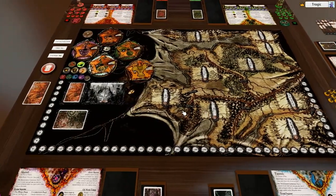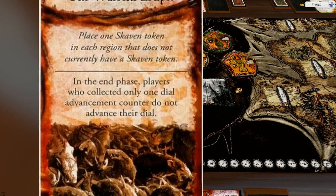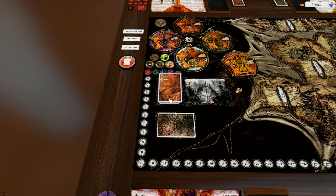Over here you have the expert cards. These are optional cards that really shake things up. If you want to use them, just chuck them into the deck and give it a shuffle. If you don't want to use them, just drop them into the trash bin.